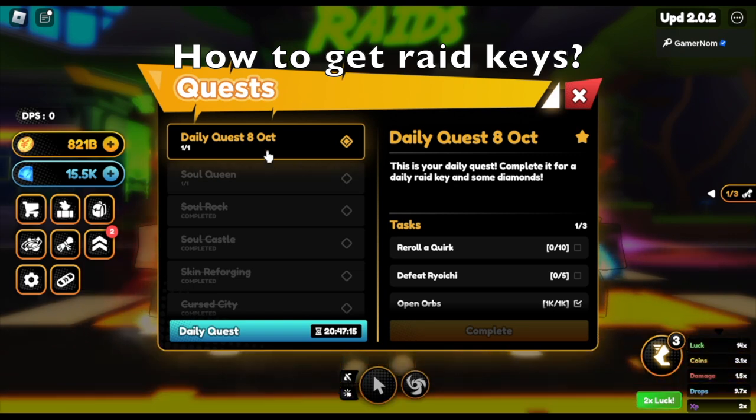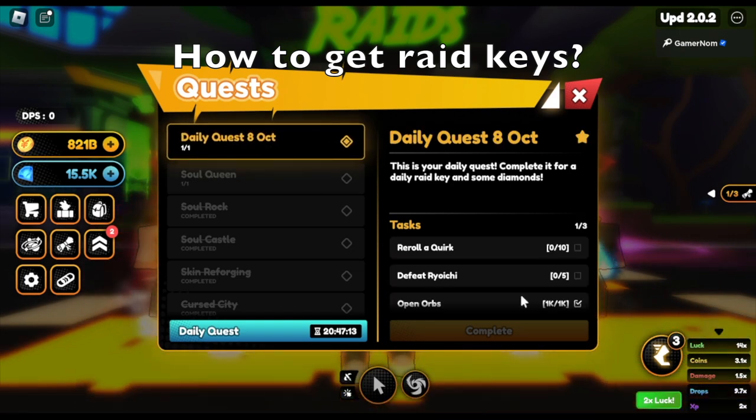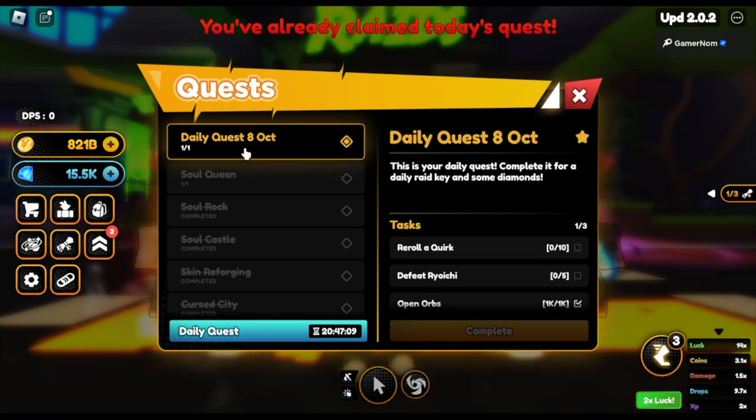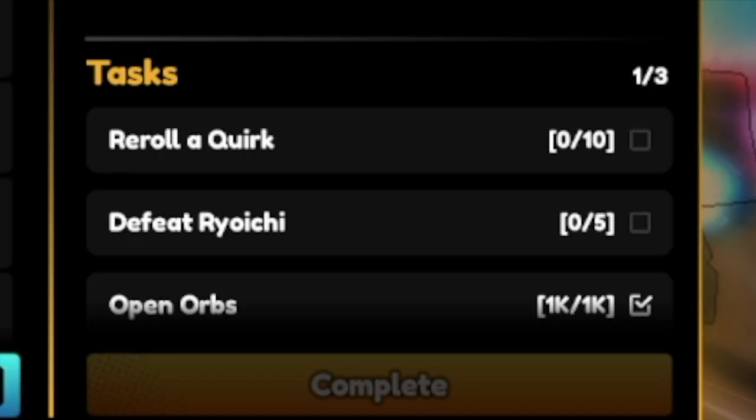Next up is how to get the raid keys. This is really easy but sometimes you might miss the details. There's a daily quest - you need to click that in order to get your quest for the day. For October 8, my quest is: re-roll a quirk 10 times, defeat Ryuichi five times, and open a 1K orb.